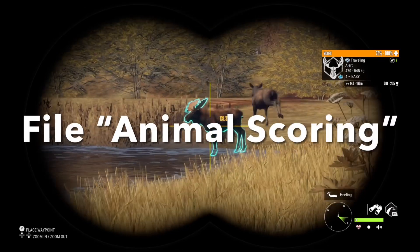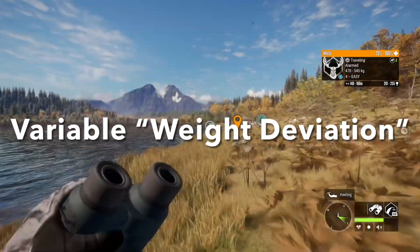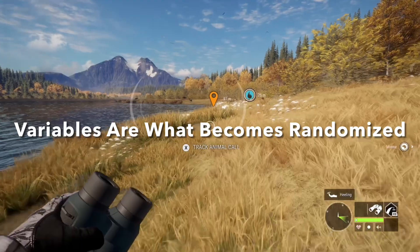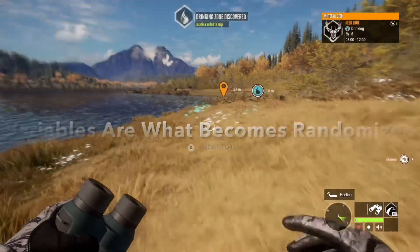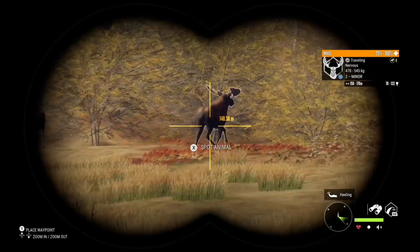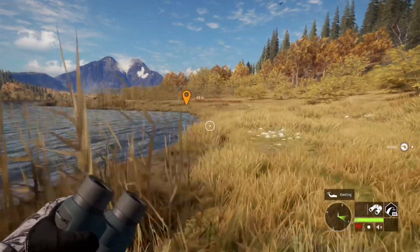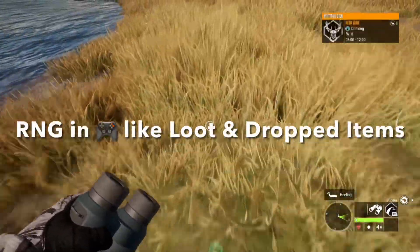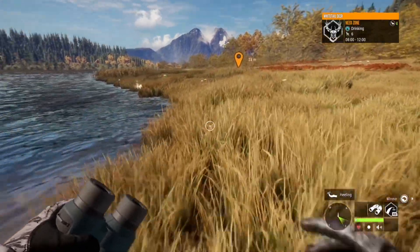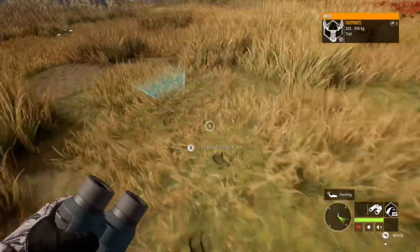Once he had access, he stumbled upon a file titled Animal Scoring. That's where things got interesting. Within this file, he noticed a variable called weight deviation. Now, if you're not familiar, variables are a critical part of how video games work. They're like storage units that hold information, and this info can change during gameplay. Think of things like health and inventory, or in Hunter Call of the Wild, the randomness behind respawns. One common use of a variable is randomization — this allows games to generate new loot, enemies, or in Hunter Call of the Wild, respawns. And in this case, weight deviation was the key variable controlling that randomness.